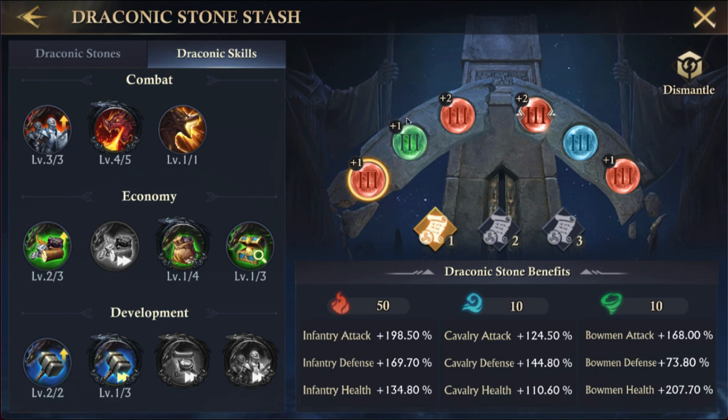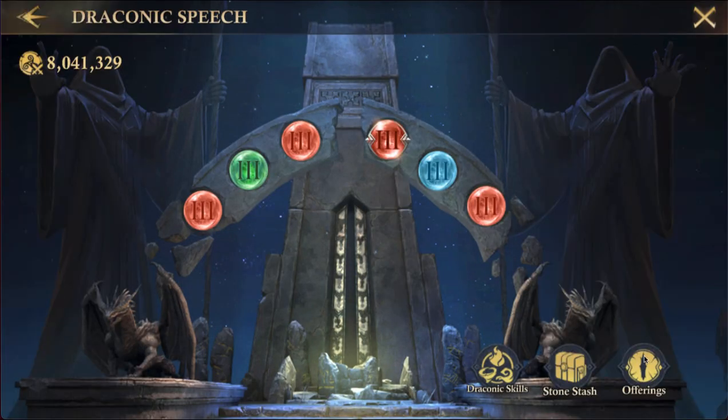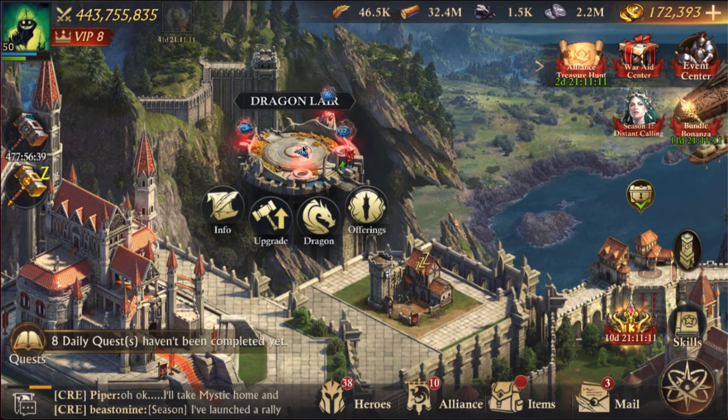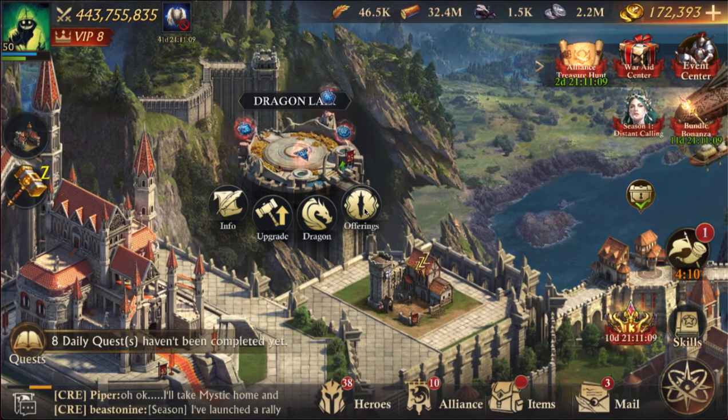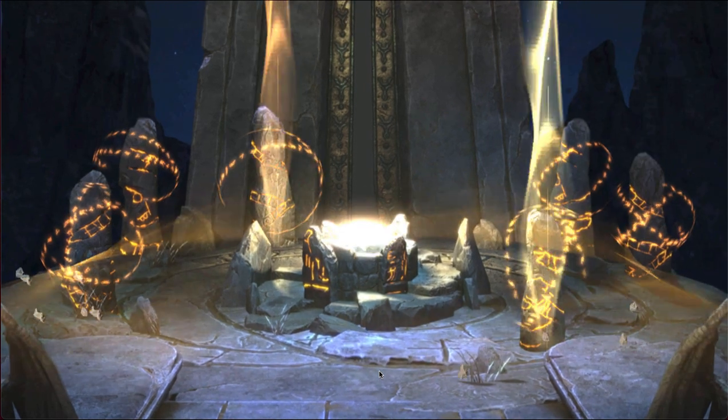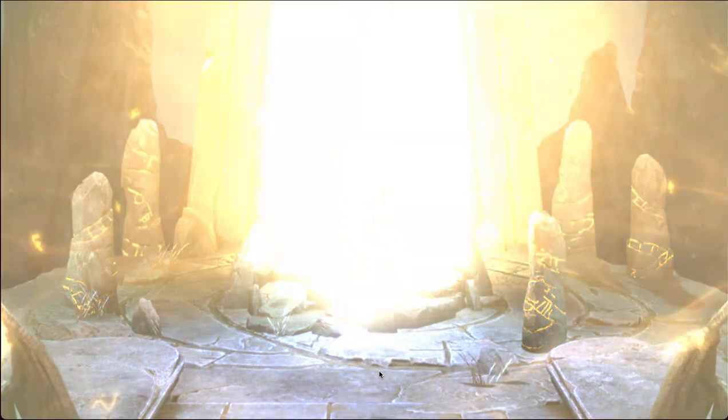I also have some offerings to do and I'm going to show you how that works. If you go to the interface in your city and click what looks like an eyeball, you can actually do offerings. It depends on what you have — I'm going to do the threes because that's what I have, and I have a lot of offerings to do, so I can do six in a row.